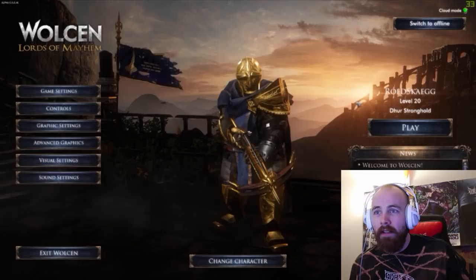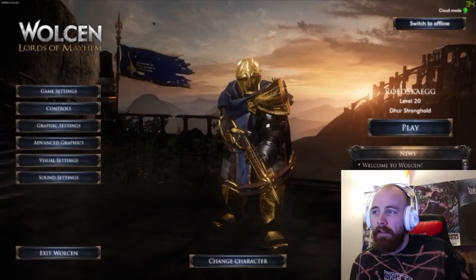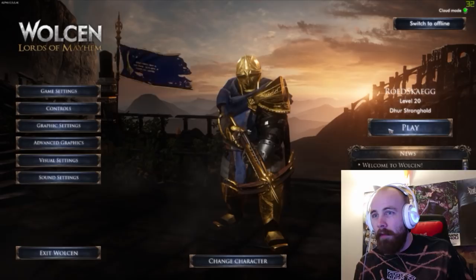Here you can see my character that has reached level 20. It has a bunch of golden gear because that's just how the gear at that level looks if you buy it from a vendor. This guy that I created I made as a kind of hunter type character — hunter or thief-ish. I'm going to go in and just show you how this looks at max level at the moment.